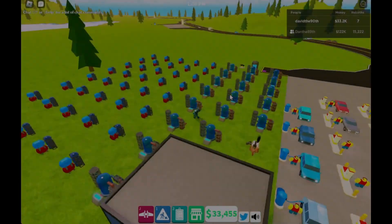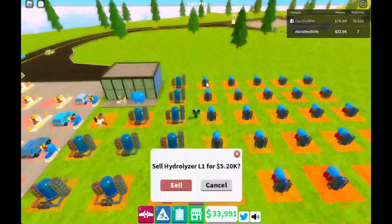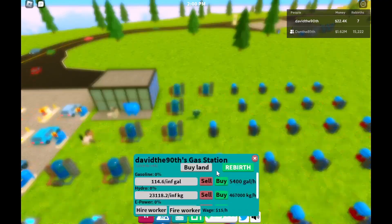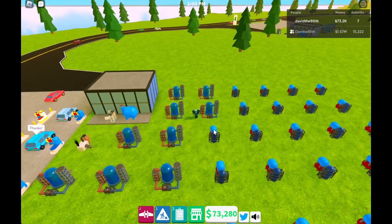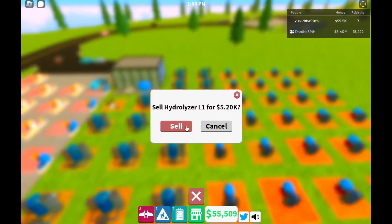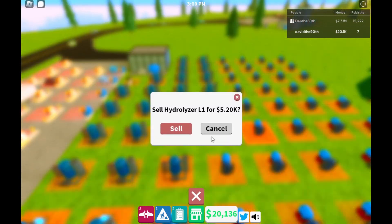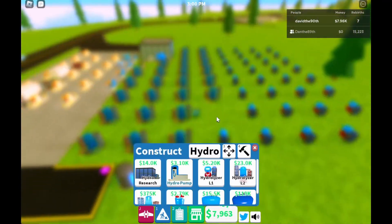It's $23,000 to replace one of these, so you can see the majority of the money comes from production, not from the pumps. And it's actually just like real life too, because in a real life gas station they don't make money selling the gas. The people who make money are the ones generating the gas — refining it, trucking it, the oil companies — not the little guy who owns the gas station.